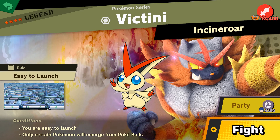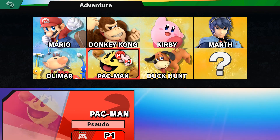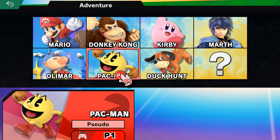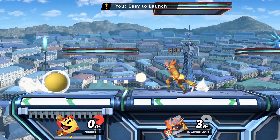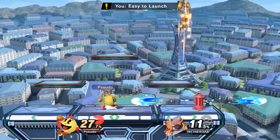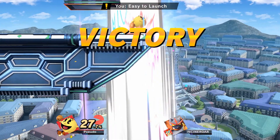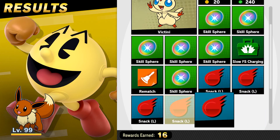Oh, Victini spirit fight! Easy to launch — only certain Pokémon, which would be Victini, comes out of that. It'll give us hyper smash attacks once we've got it, but getting it is going to be a struggle and a half. Let's lead in with Pac-Man and see if we can get the better of this fight. We were able to bait that out of him and he rage quit — that's the win. That's a really good spirit for us to have, if we're being completely honest.